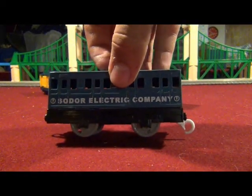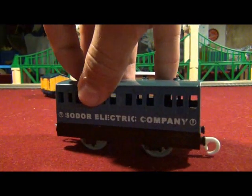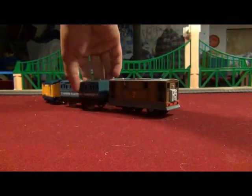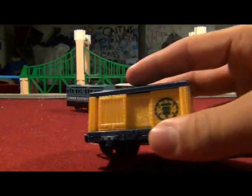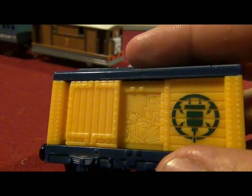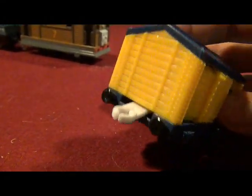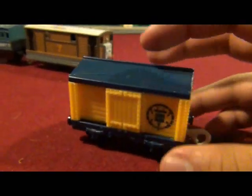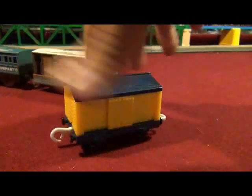There's the Sodor Electric Company coach. It seems to be missing one thing on the other side. The roof looks okay. I like its color. This salt wagon looks like a Sodor Electric boxcar. All the tools are in there. I don't think they need to be painted, though. Speaking of painted, I just painted the buffers black — they were the same color as the running board. It's missing that logo on the other side.